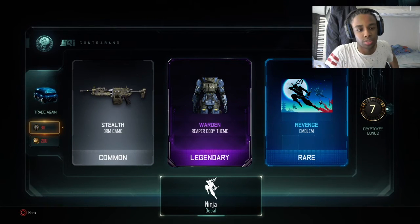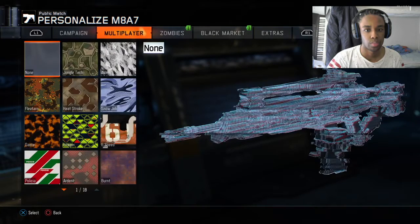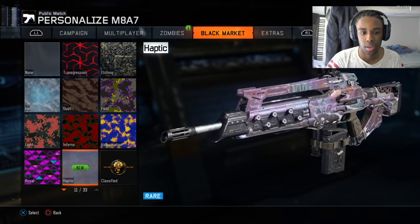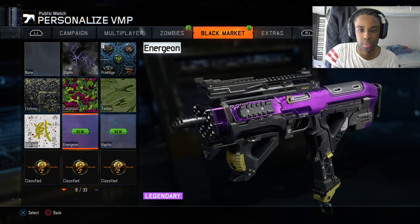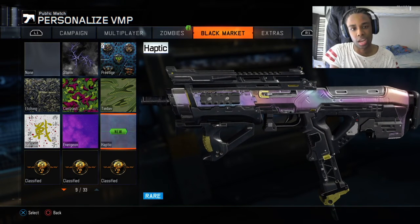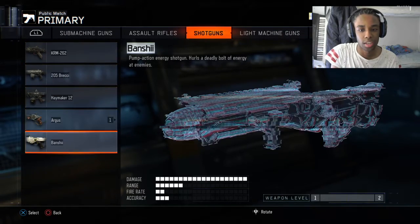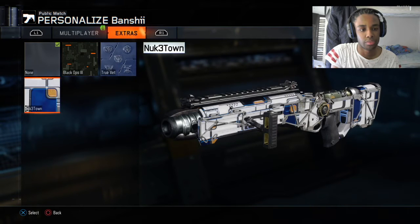Okay, let's go check out these camos. I've got it for this one — that looks sick. Oh my goodness, and we got it for the VMP as well, which is at the top. We've got this one which is just a solid purple color but it does look quite dope. The best thing we got out of this is the shotgun — I actually got it, like you don't even understand. I actually got something decent.